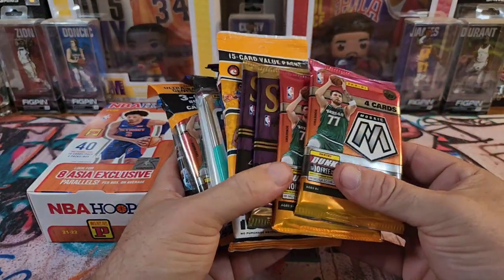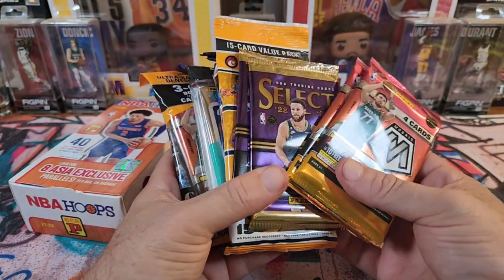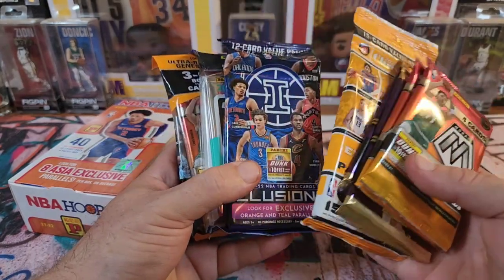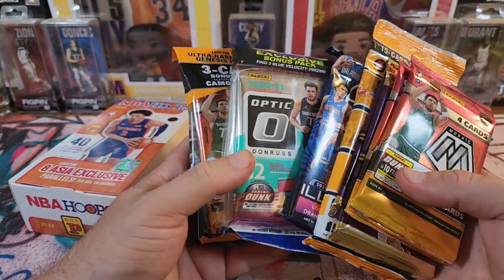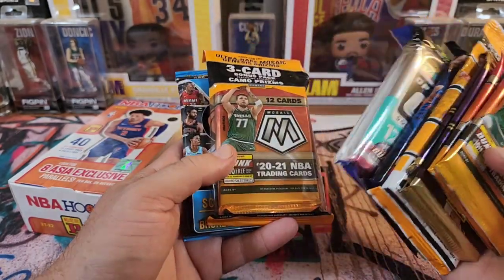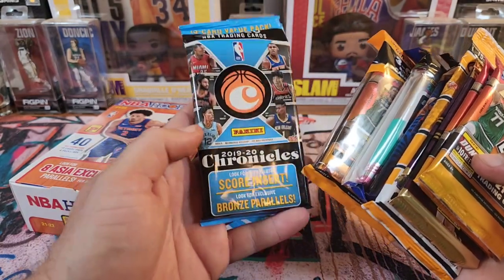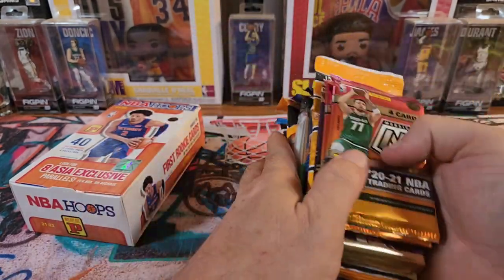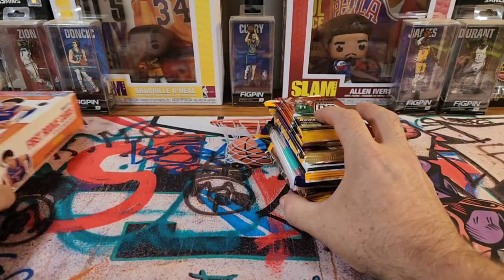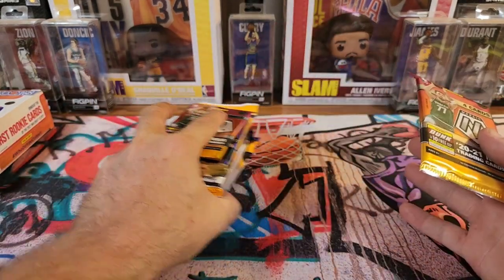Let's see how many packs we got here. These packs are from a Fanatics Exclusive. We got two Mega Box packs, Chronicles Value, Illusions Value, another one of the Optic Cellos, and Mosaic Cellos from 2021. Still looking for that John Young Dolphin there. Let's do the retail first, because I know the T-Mall is usually pretty good.